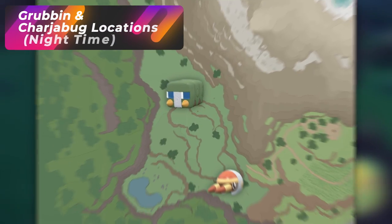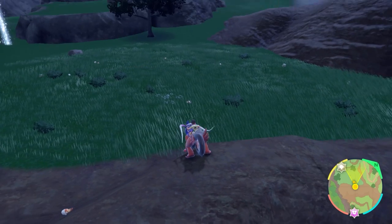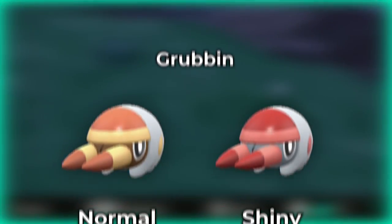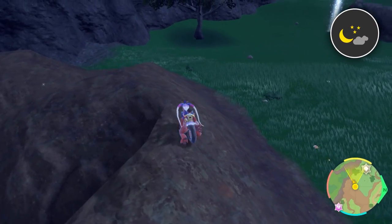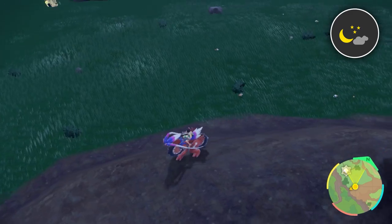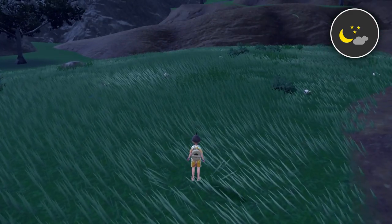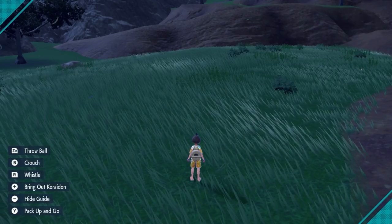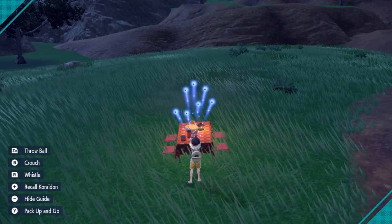The next Pokemon we're going to be hunting is Vikavolt's pre-evolutions, Grubbin and Charjabug. The shinies are going to be a red color. This is a specific hunt you're only going to be doing at nighttime — do not do this hunt during the day, as you're going to run into a bunch of Cutiefly. By night, I mean as soon as the sky turns orange and it's dusk, this is going to be the location where we're doing it.